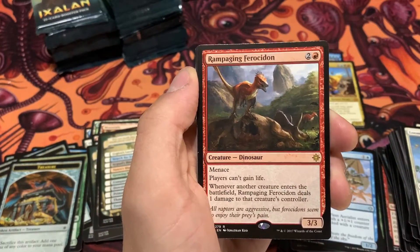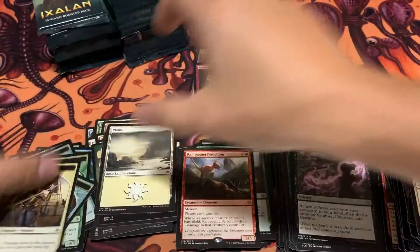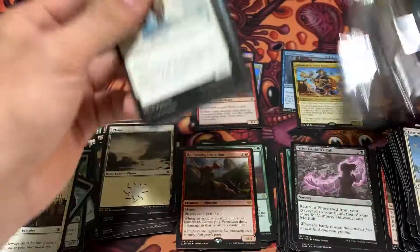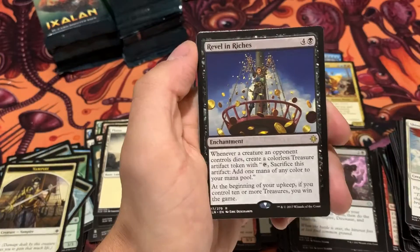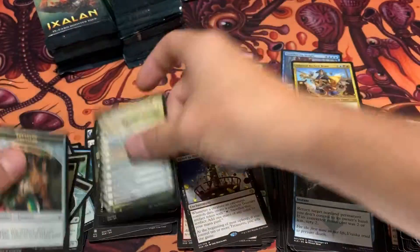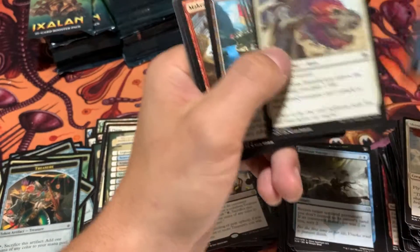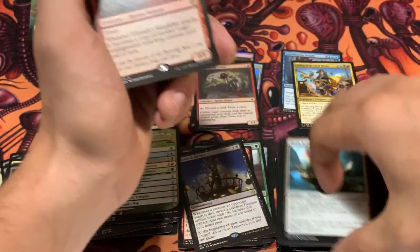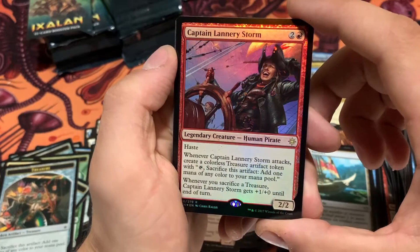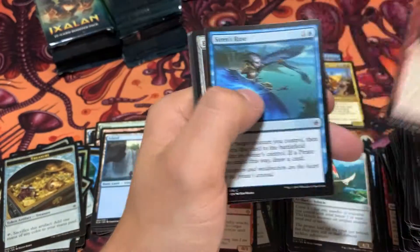Got a Rampaging Ferocidon — players can't gain life, that's actually interesting. And a foil Rummaging Goblin. Pretty much halfway through the box now. Got a Revel in Riches. Tilonalli's Skinshifter — interesting. A Hunter Shaman. And a foil rare: Captain Lannery Storm. Probably not the best foil rare, but it goes along with the captain theme we've had in this box opening so far.